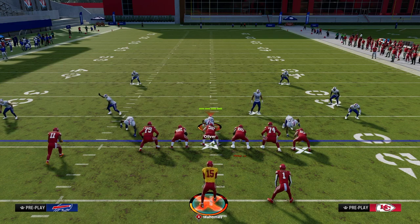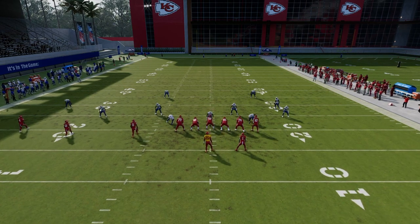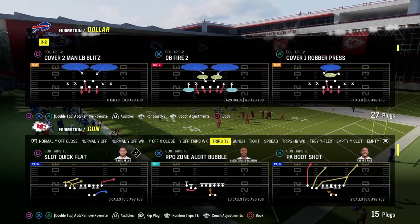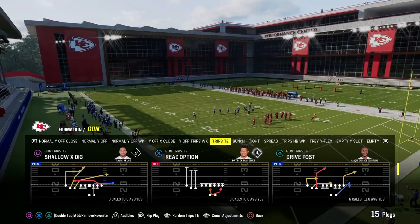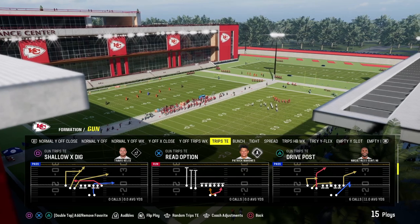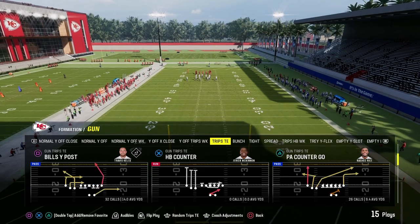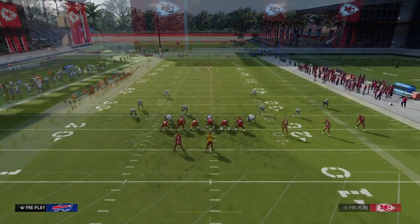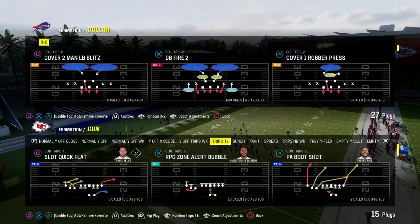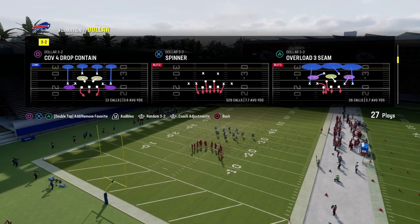The next route combo is out of the play Shallow X Dig — a super effective combination designed to manipulate Cover 4 and Cover 3, trying to funnel them into Cover 2 on the tight end side. We streak the inside trips receiver, drag the outside trips receiver, Tight End Apprentice corner the tight end, and block the running back. The streak clears all the deep zones and you get a high-low in the middle of the field. Against Cover 4, you can throw the ball where only your receiver can catch it.